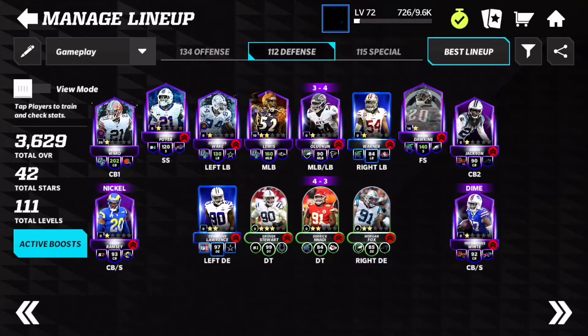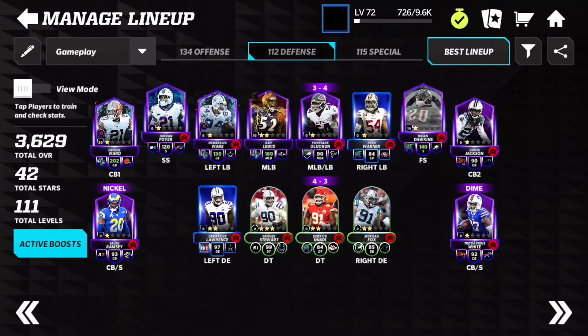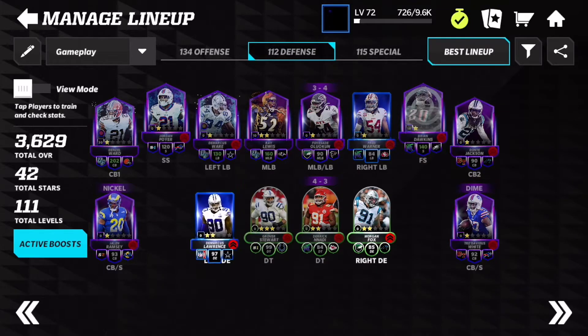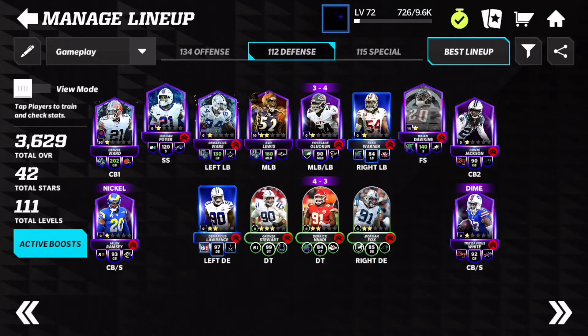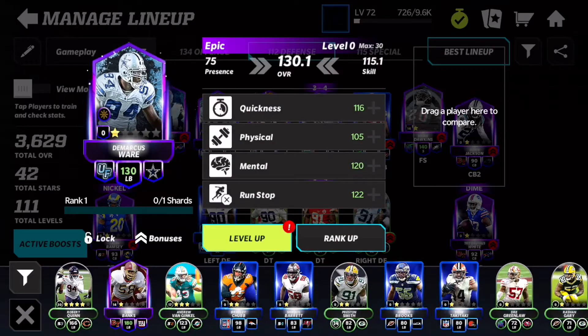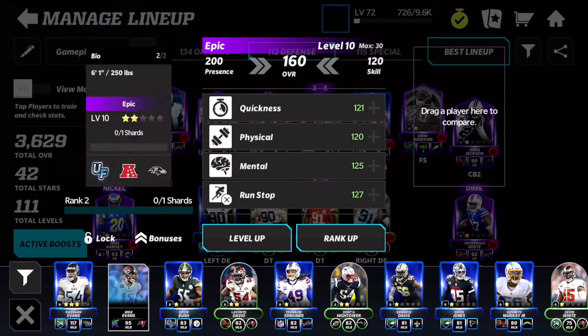We have Travis Kelce at tight end and George Kittle at flex. The team of the week boost should be showing but I don't know why it's not working. For the defense we have Jordan Poyer and Brian Dawkins, Denzel Ward at 202 overall, Dante Jackson at 90, Jalen Ramsey at 93, and Tredavious White at 92. For our front seven we have DeMarcus Lawrence at 97 overall, Grover Stewart at 99, Derrick Notti, Morgan Fox. For linebackers: DeMarcus Ware, Fred Warner, Foyasadi Ali Khan, and Ray Lewis — the monster of defenses.